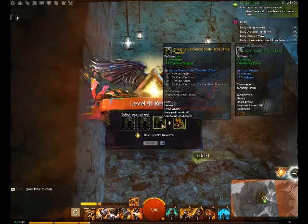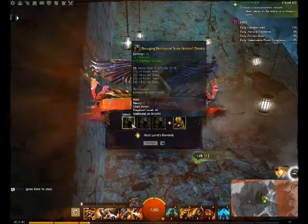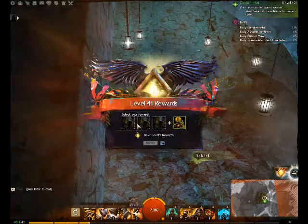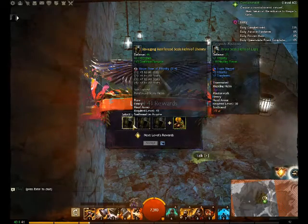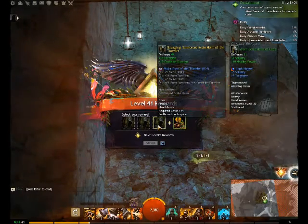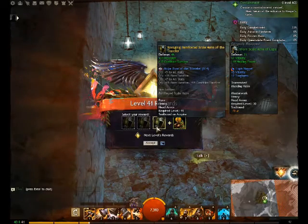Oh snap, I got a new helmet! Condition damage — oh, they're all the same. Divinity's Reach. Power, fury — okay. Plus five to all stats. Let's take this one.